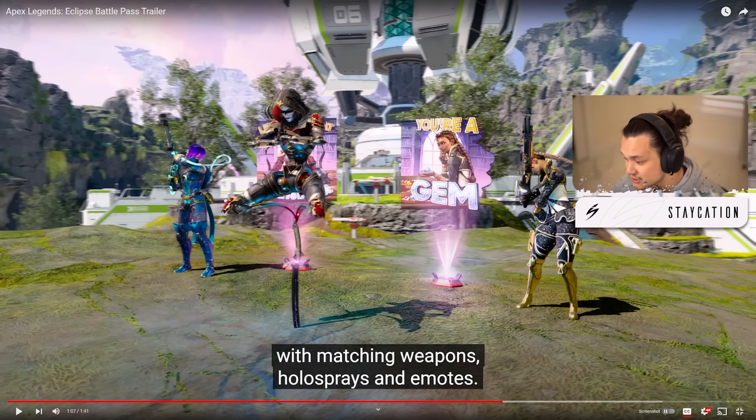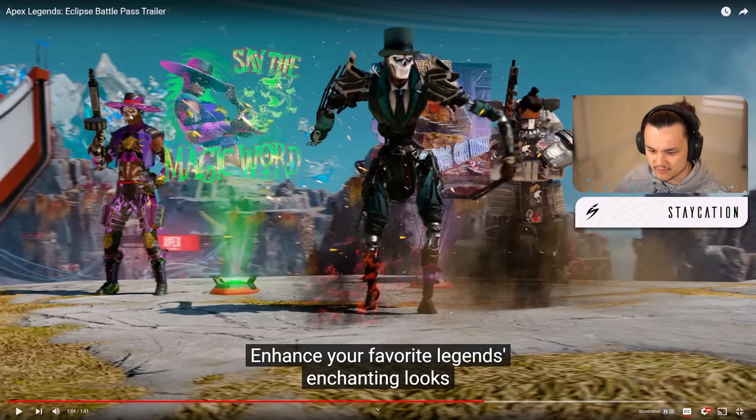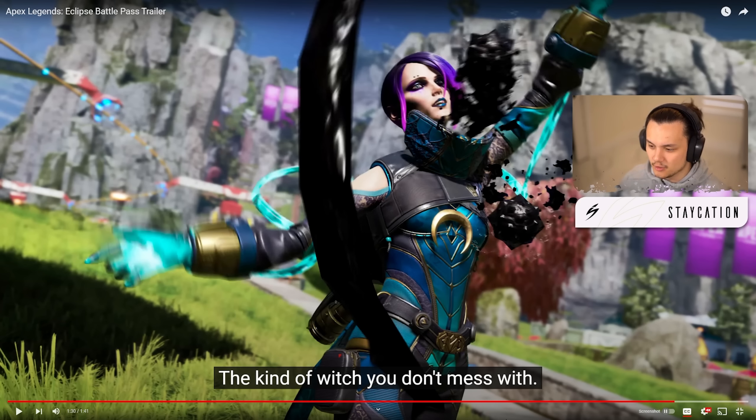Loba gets what I think is an epic tier skin with some moving parts to it. Loba's been out since Season 5 and hasn't gotten a lot of skins considering how long she's been out, so it's nice to see she gets something. We also got the Catalyst skin — definitely a purple tier with some blues and violets, and I think it has some moving parts. Seer's getting one too with a skull on his mask — kind of looks like one of the Twitch Primes he got a while ago. Gibraltar's has a couple skulls but looks almost like a default skin.